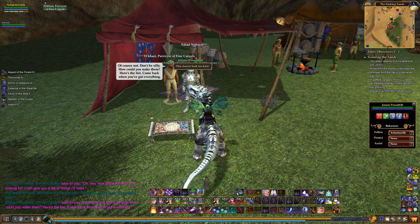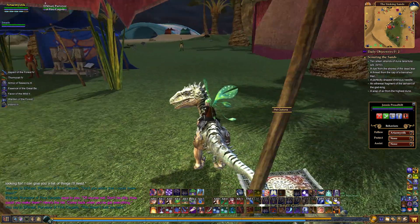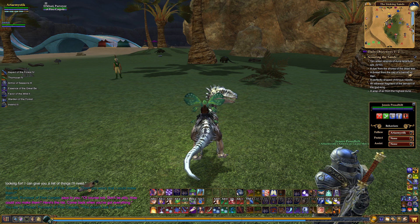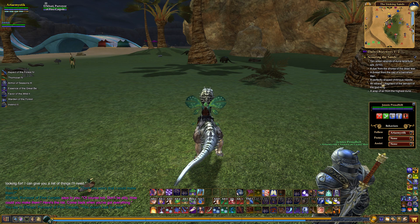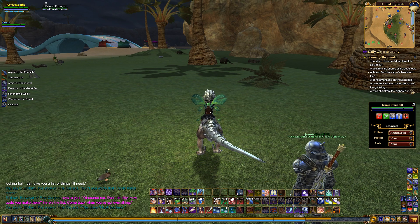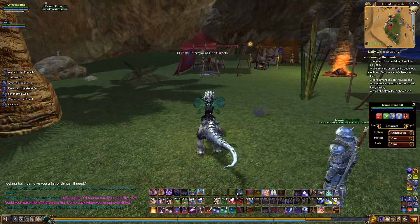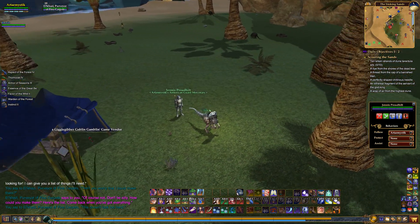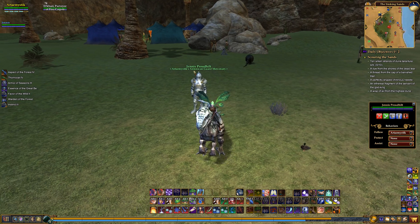'Here's the list, come back when you've got everything.' Let's see what we need: ten silken strands of dune tarantula silk, a dye from the shores of the Dead Tear, a thread from the cab of a banished Titan, a perfectly shaped tightness needle, an ethereal fragment of the Servant of the God King, and a wisp of air from the highest dune. Yes, this IS a full questline — it was silly of me to think we only had to kill one little boss to get the carpet!